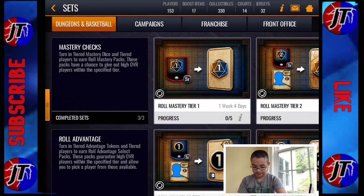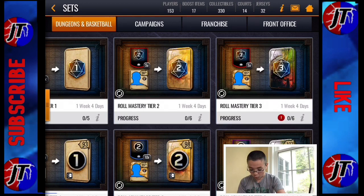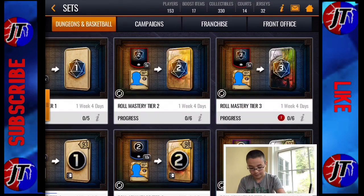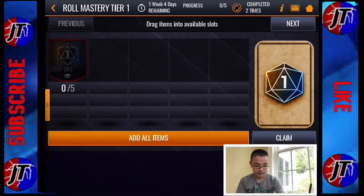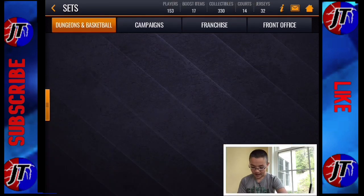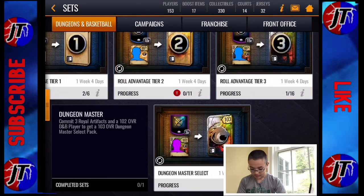Because if you think about it, in order to get one of these tier 3 advantage tokens — I don't know why I can't speak right now — you'd have to generate 3,000 stamina every day to have enough of these tier 3 advantage points at the end to then turn them into the 103.